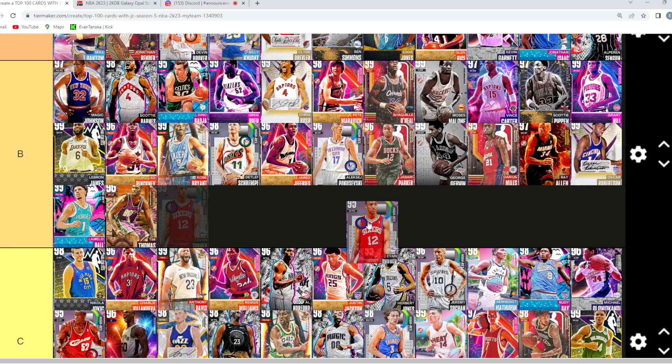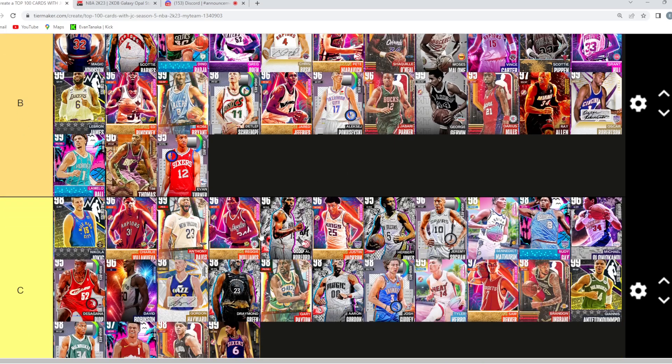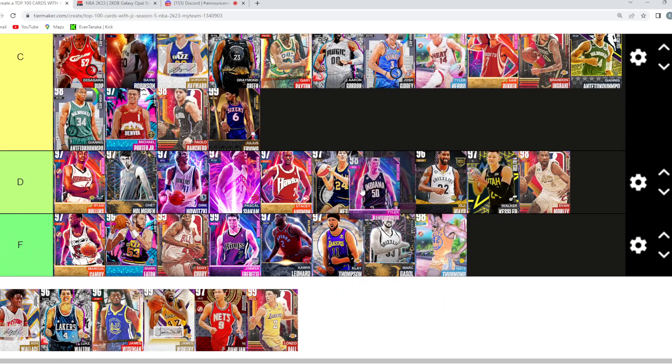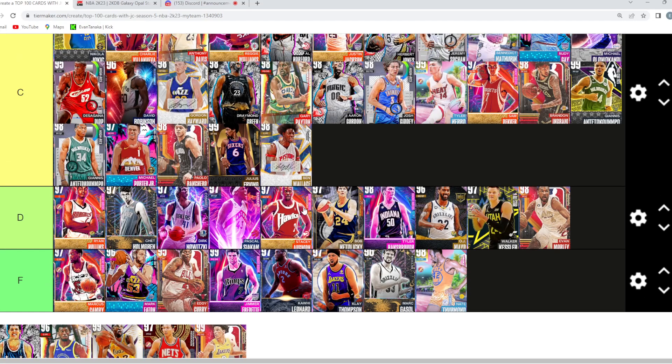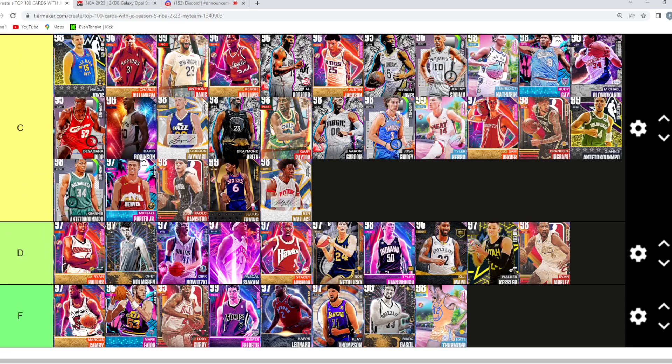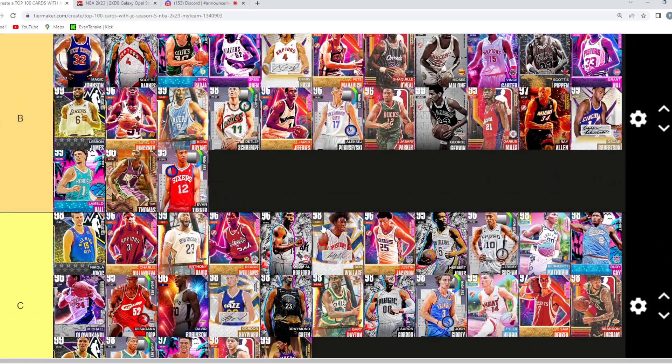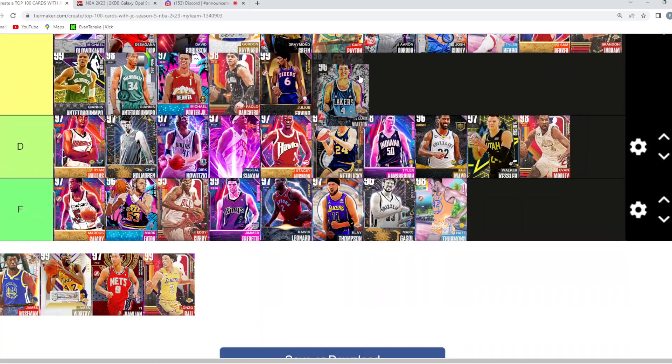Brandon Clark — B tier. He's got off-ball anchor, clamp breaker, quick first step, finishing badges, front clutches — decent card. Handsborough — same tier as Bob Nettle, they're essentially the same card. Ben Wallace — C tier. He's my favorite six-nine power forward, really solid, better than guys like Handsborough. Luke Walton — A tier, I think he's a top-three point card in the game.